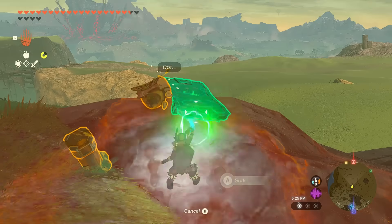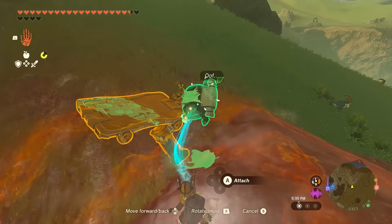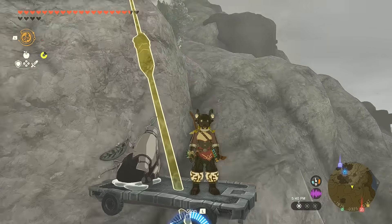A tip: if you want to deliver the Korok easier and don't want it to fall down on the way up, just attach a platform to the Stake and place the Korok on top of it. Now it's safe and sound. Bye bye, little one!